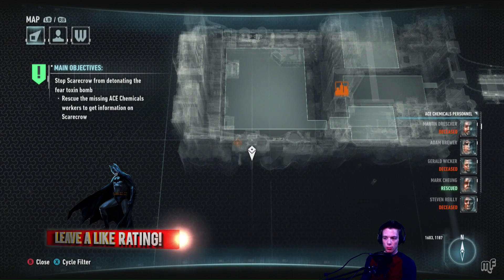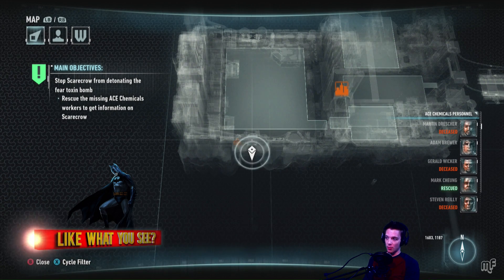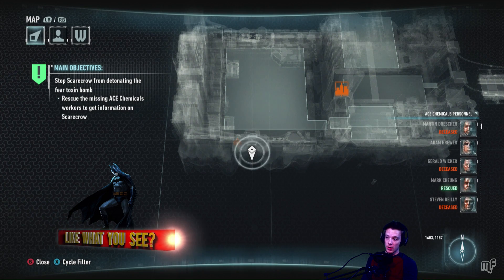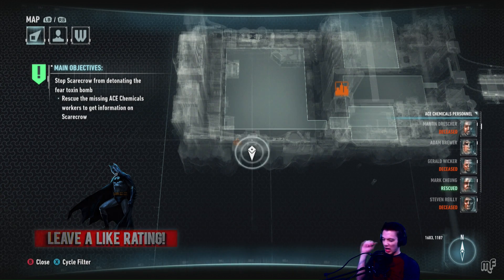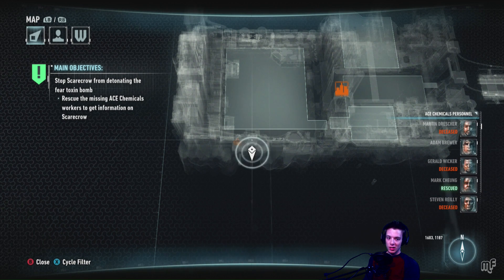We're still in Ace Chemicals facility — like deep in Ace Chemicals now. We're looking for the missing Ace Chemical workers to get information on Scarecrow. Last episode we actually met Arkham Knight, and he looks pretty dang cool.